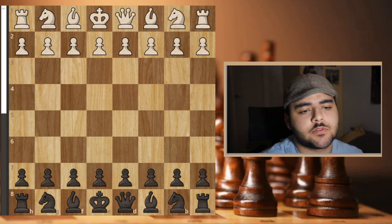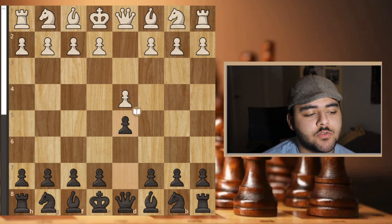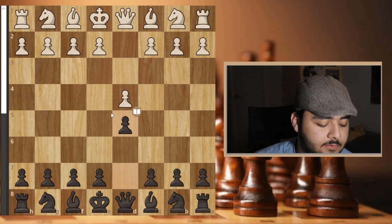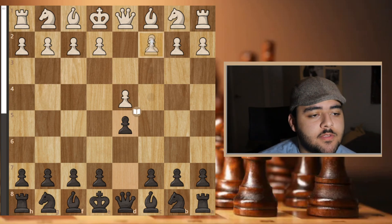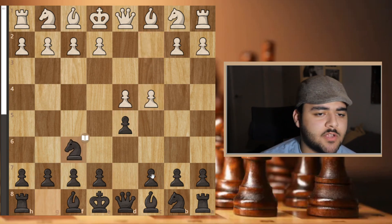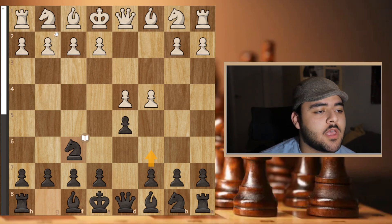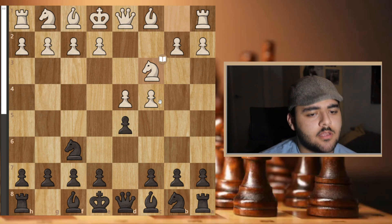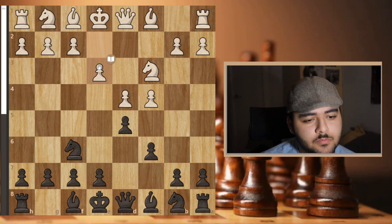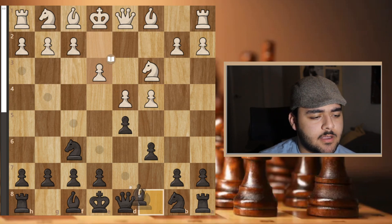The first game of day two I played against Paul May. He's a really strong player. He went d4 and I went d5. I used to play f5 against d4, which is the Dutch, but I played d5 — it's more solid. He went c4 and I went into the Marshall Defense, which transposes to Slav or Semi-Slav depending on the opponent. He played knight c3, I went c6, he went e3 — all preparation so far.